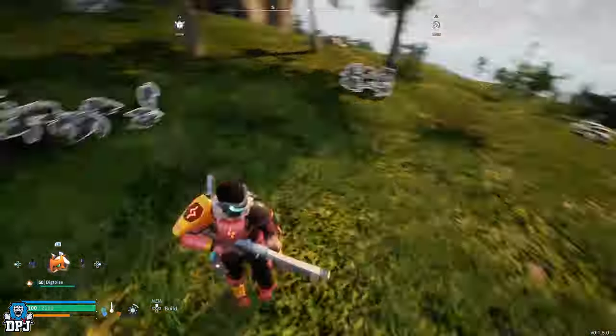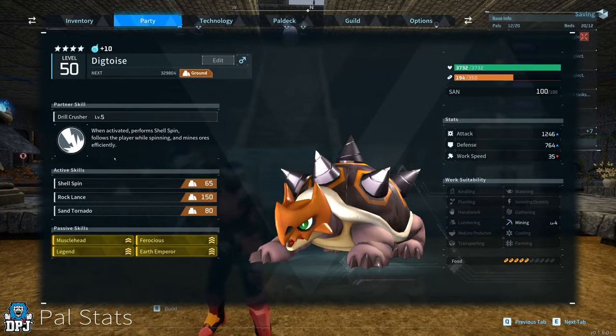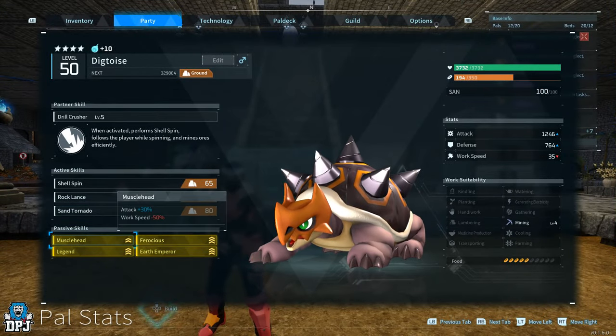The end Dig Toys we want has the following passives: Legend, Earth Emperor, Musclehead, and Ferocious. So let's get started.